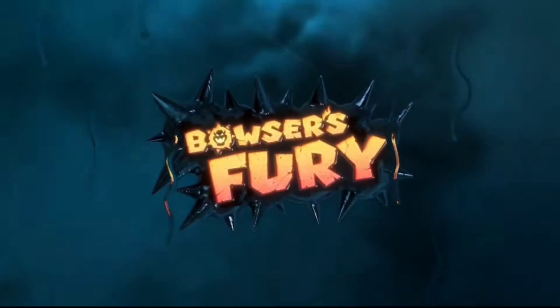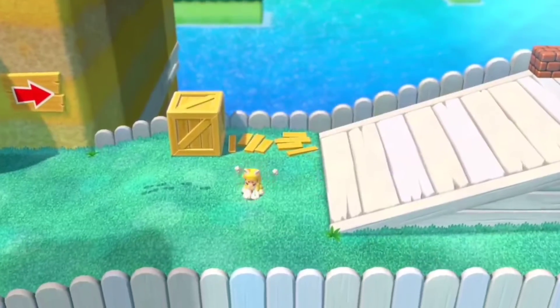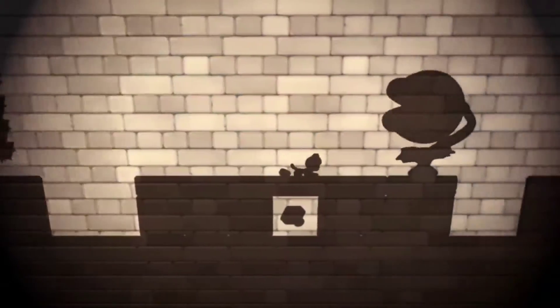Not only do we have the game, we also have the amiibos — Mario Cat and Princess Cat. Anybody that hasn't played 3D World, you can get a cat suit and climb stuff in that game, and that's one of the elements that makes the game really really fun.